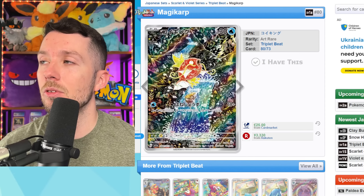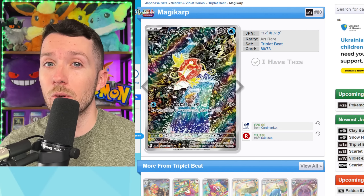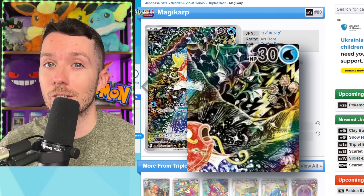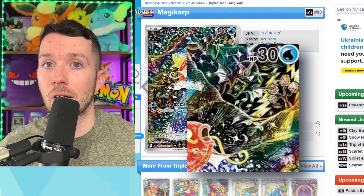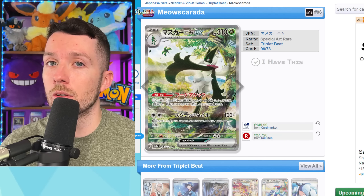Here's what's so cool about the Paldea Evolved Elite Trainer Box. We've mentioned the Japanese counterpart of this card in so many other videos — we're finally getting this card in English. The Pokemon Center exclusive one is actually going to have a stamp, and it's also going to come with an additional card without the stamp. The regular retail version will actually come with the Pikachu promo as well, just without that Pokemon Center exclusive stamp. This card is probably one of the best promos to ever come out in an Elite Trainer Box.